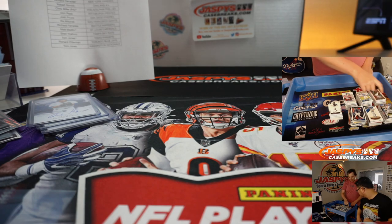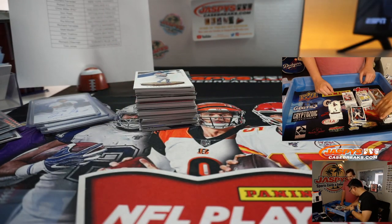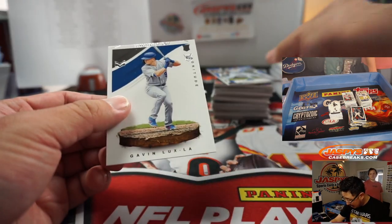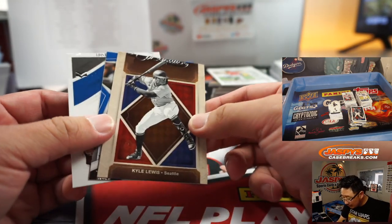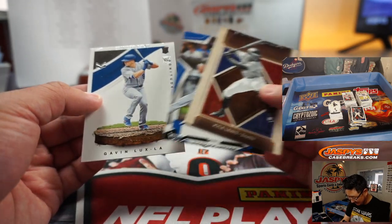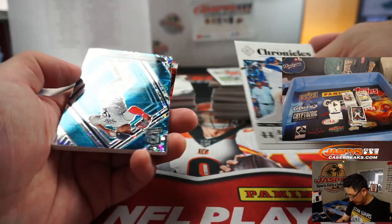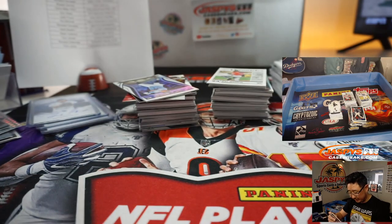These three boxes are the off-center ones. So let's just get these out of the way first. Nick has noticed that a lot of them are cut incorrectly — maybe it's just the top card of each pack. Hopefully it's just one bad batch. That top card right here and that top card right there. Maybe it's just the top card. Oh, Luis Robert — that's a bit of a shame. Let's keep rolling. Hopefully it's just an anomaly.